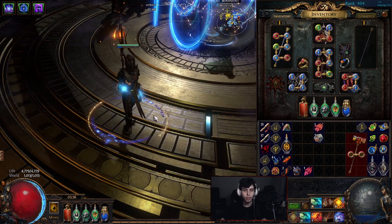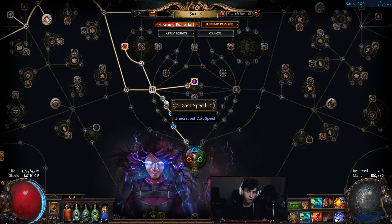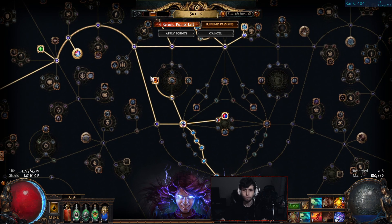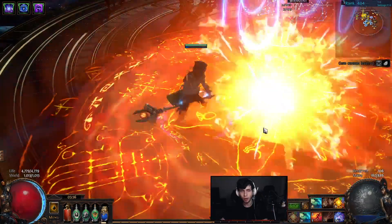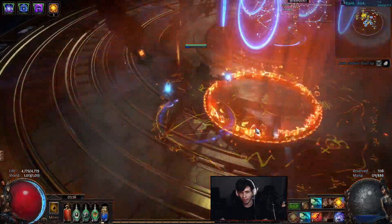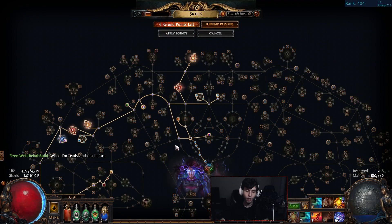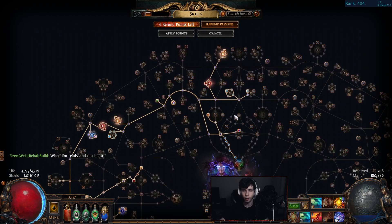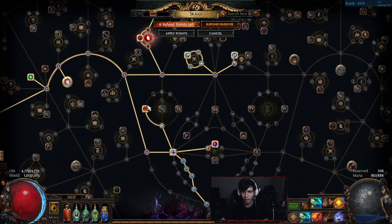Let's go over the passive tree. Starting off, scaling tons of cast speed — this is simply for flame blast. As it stands right now, it takes me about a second and a half to hit 10 stages. Ideally I get that lower. One of the key components I'll get into later is actually frenzy charges, but I'll cover that when I get to the gear part.